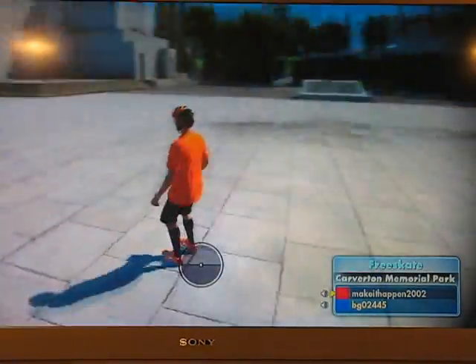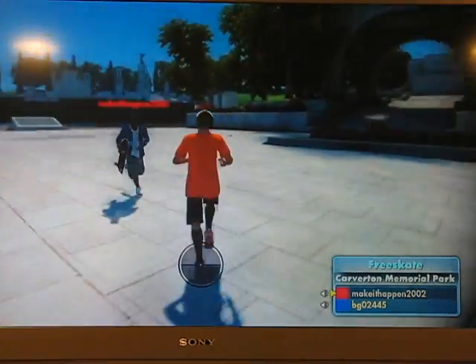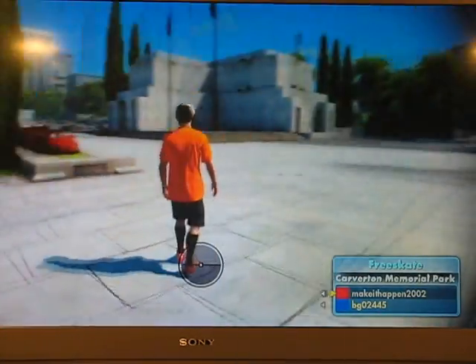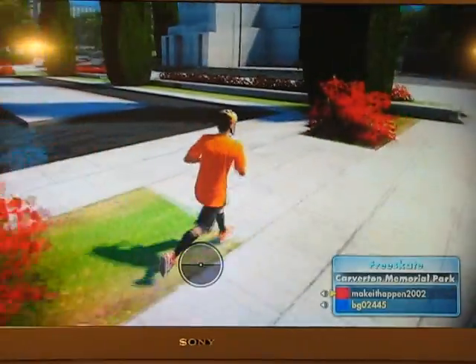Hey everybody, this is Jack and we're going to be showing you how to do a water anti-fly glitch. This is an online glitch. The first thing you do is go to the memorial park and it'll spawn you about over there somewhere. Then you just want to come down here and run over until you find this pool right here.